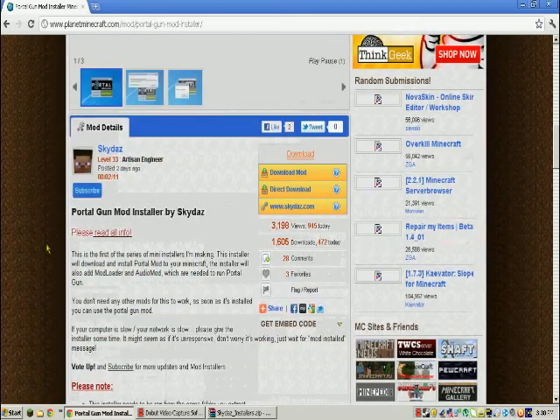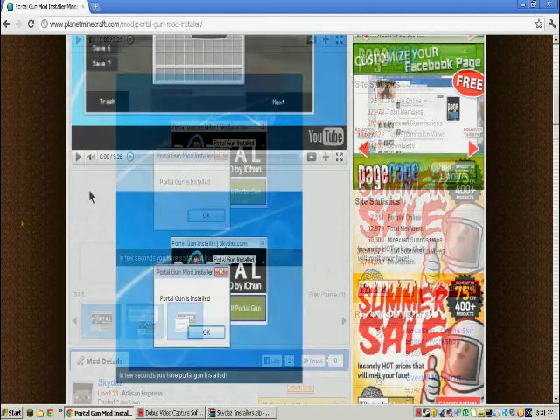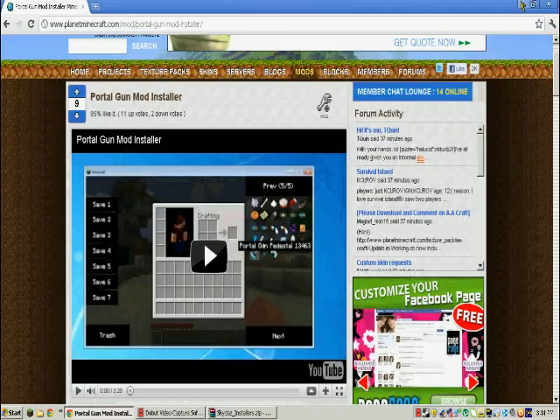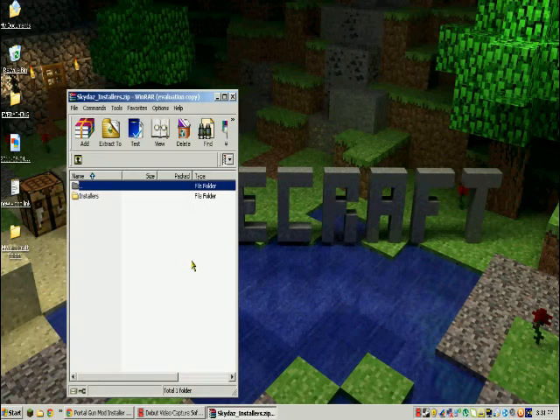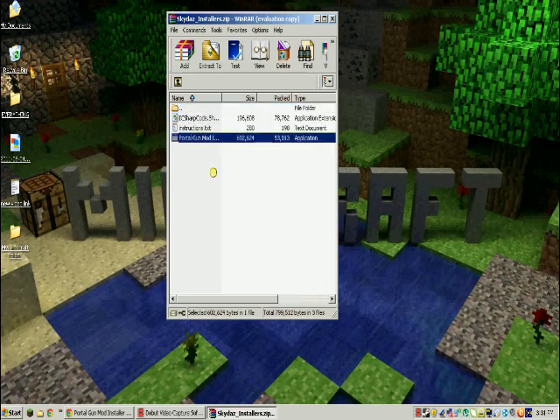This is so much easier than installing the actual mod itself, it really is. Scroll down until you hit 'See Download Mod', which I have already done, so I'm not going to click that again. You can go ahead and just minimize that, you won't need it anymore. Open it up in WinRAR Archiver, double-click Installers, and double-click Portal Mod Installer.